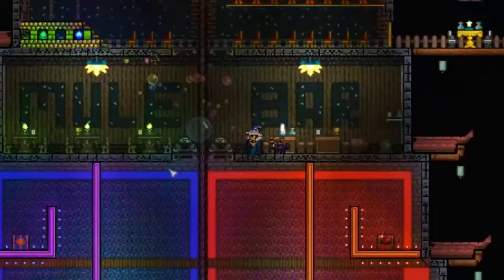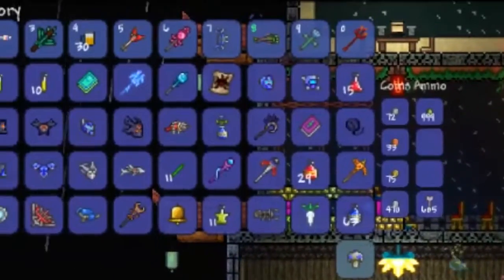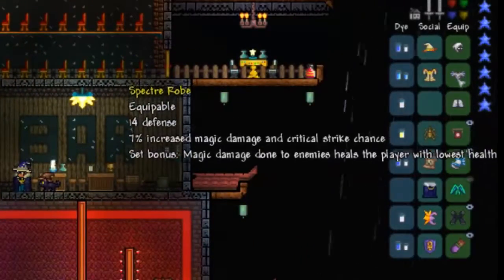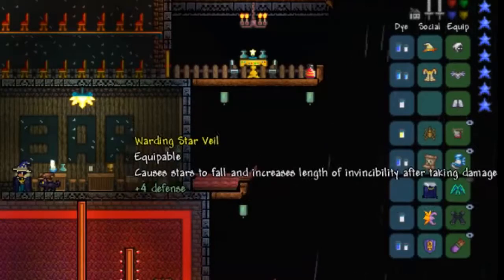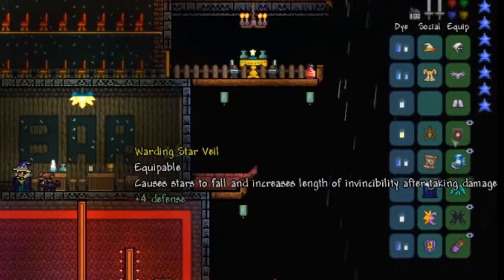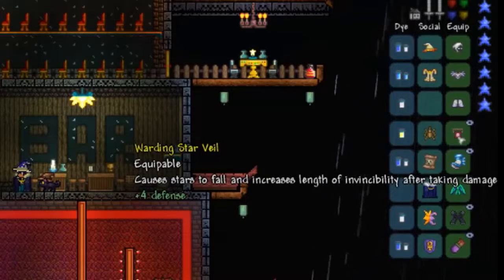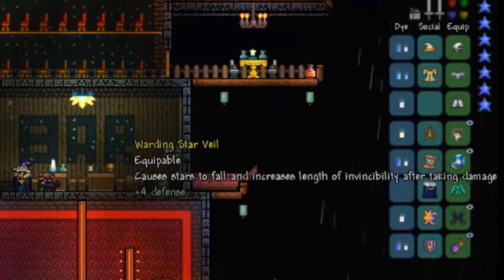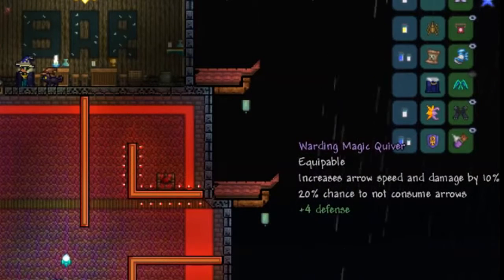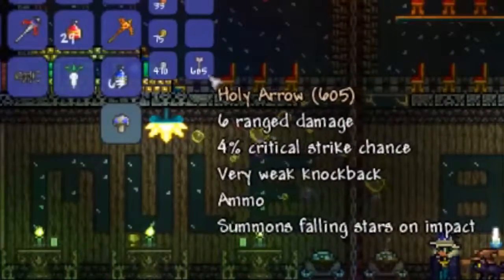So what I did here was I was shooting an Unreal Chlorophyte Shot Bow, and I'm also wearing full specter armor. I have a Warding Star Veil, which is actually a pretty important accessory. This and the Star Cloak — either one of those causes stars to fall. I also have a Warding Magic Quiver, which is just for arrow speed, damage, and the chance not to consume arrows.